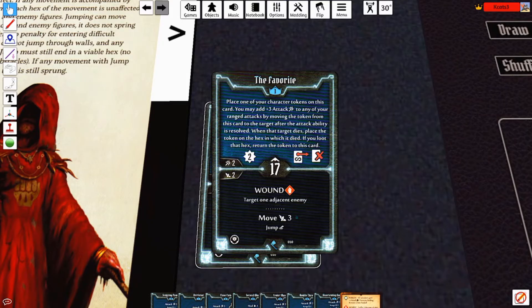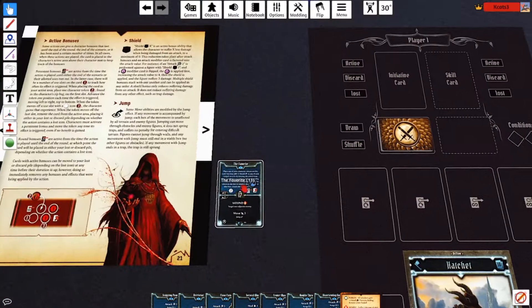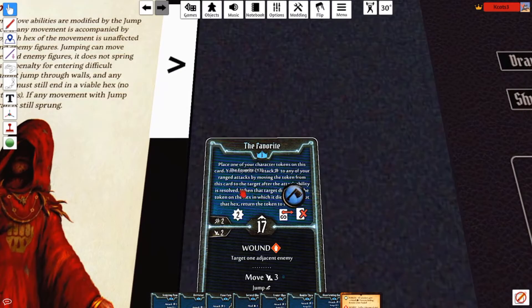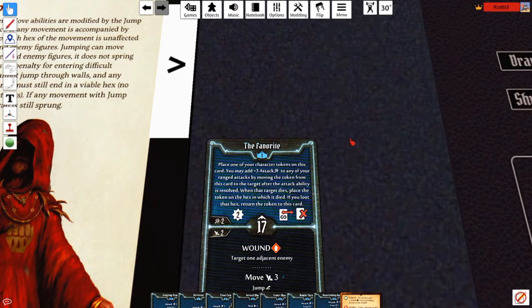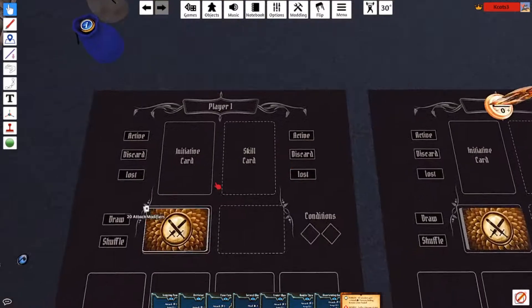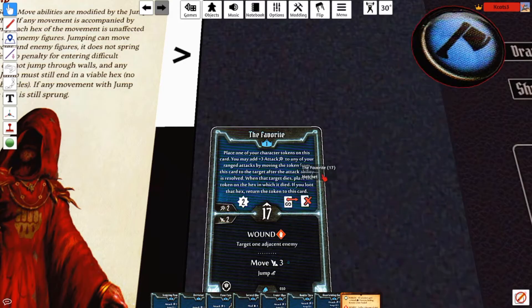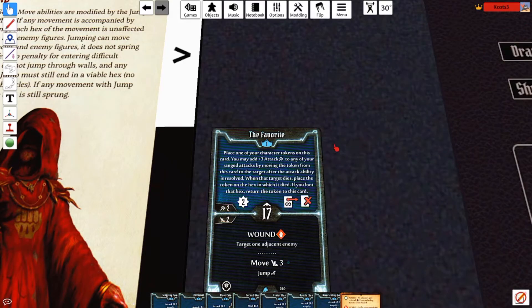When the target dies, place the token on the hex in which it dies. If you loot that hex, return the token to this card. Essentially, this is a hatchet. Every time you attack, you could use the hatchet, put it on your weapons card, throw it at the enemy. After you kill it, you could go to the enemy — there will be a token card — and if you loot the hex, return that token to this card.